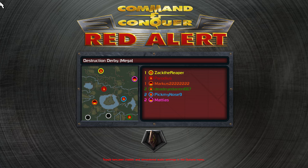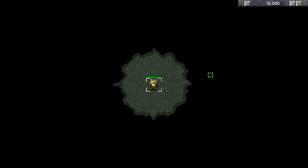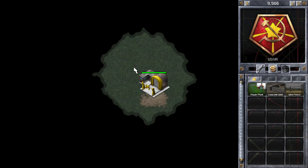Hi guys, Zach here with another Commander Conker Red Alert video. In this game I'm playing a 3v3 match on the map Destruction Derby. I'm starting in the top left position, playing as the Soviets.